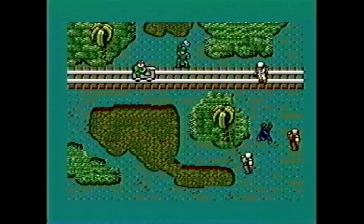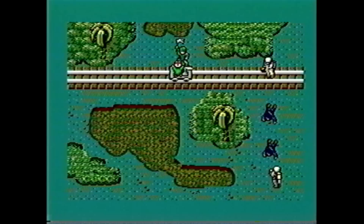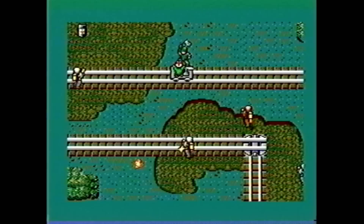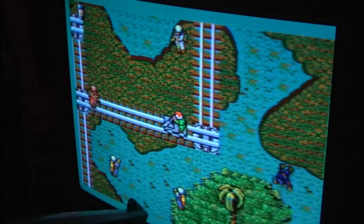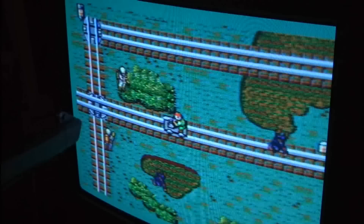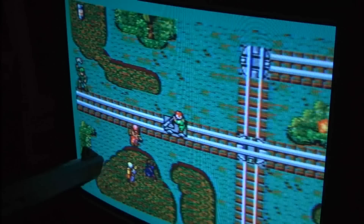While my light phaser was having a few issues and would not shoot to the very left side of the screen, this works like any other old school light gun game — you just need to point and shoot the bad guys quickly and accurately. Note the landmines on the railroad tracks, and some of the bad guys will launch rockets at you or throw grenades. Here's a look at the Sega Light Phaser working with a CRT television, which you'll need to play this game. Rescue Mission and other old school light gun games will not work on modern LCD TVs.